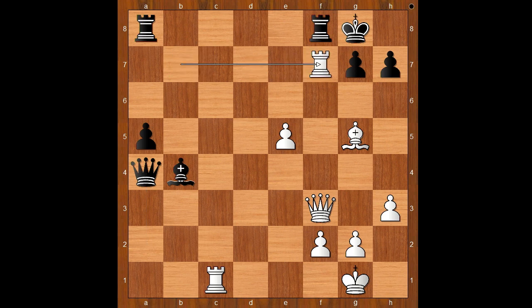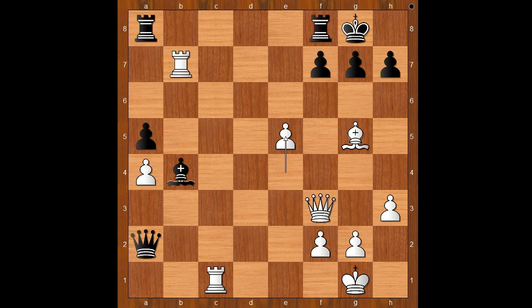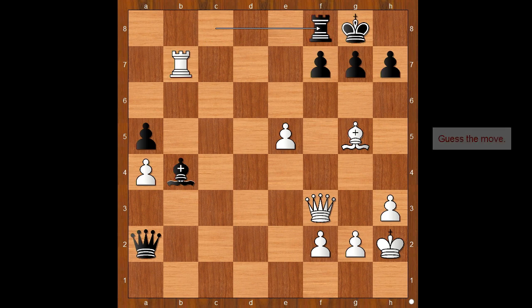Rook takes on f7, then rook takes on f7 is slightly unpleasant because after rook takes, queen takes rook on a8. Back to our game — after e5 we have rook from a to c8, rook takes rook, rook takes rook, king to h2 to avoid surprise checks, rook to f8.